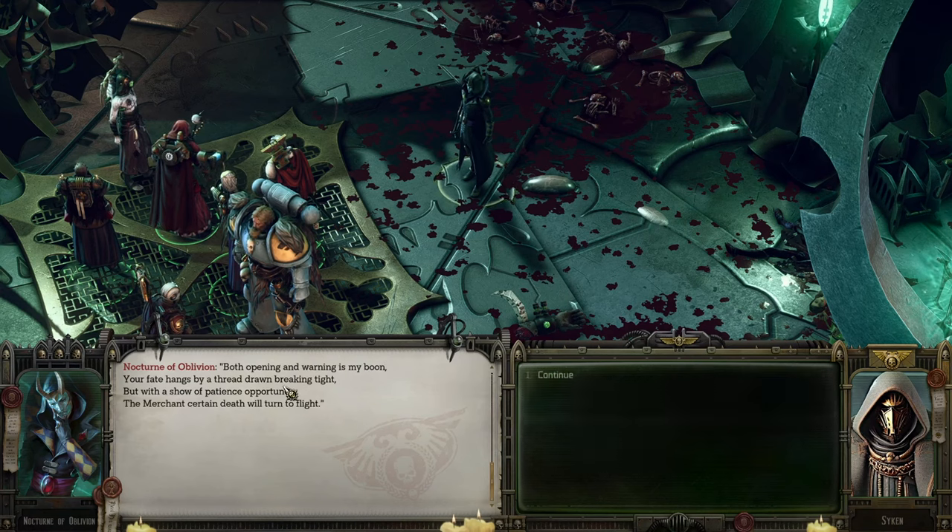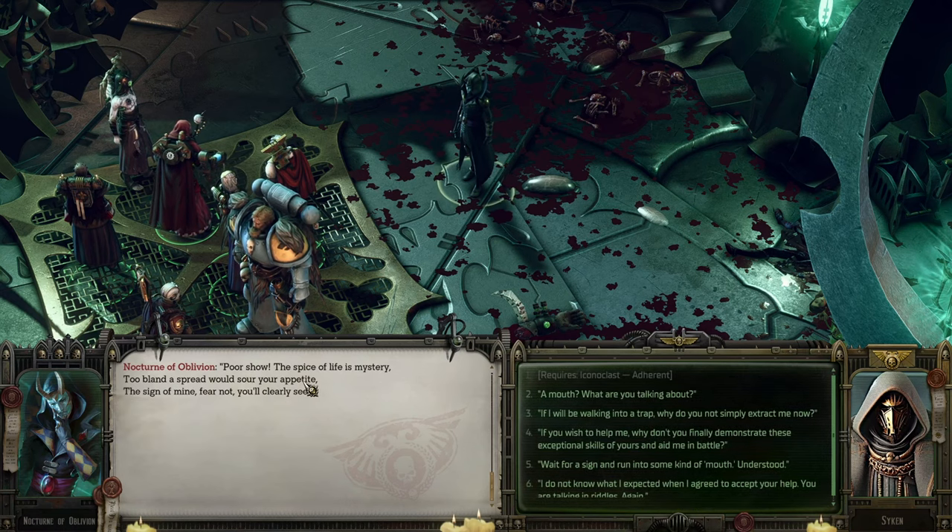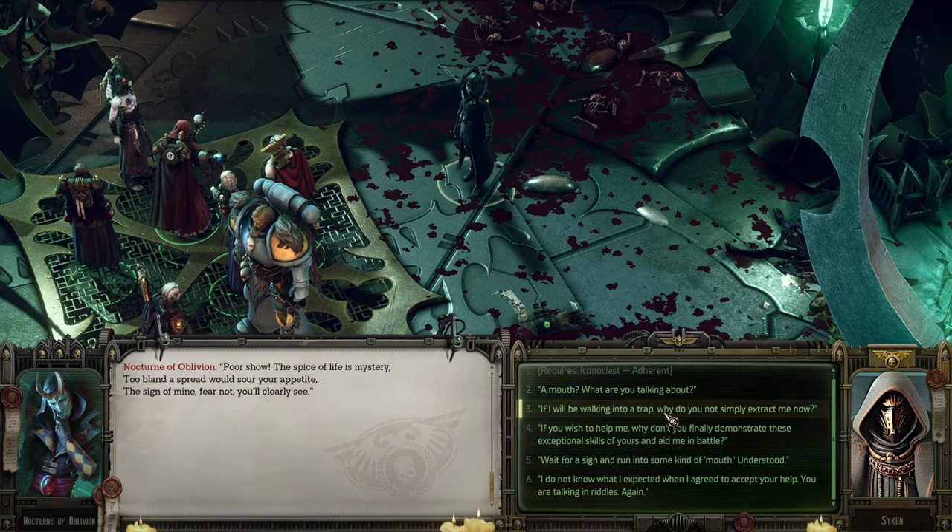'I'm listening. Both opening and warning is my boon. Your fate hangs by a thread, dawn breaking tide. But with a show of patience opportune, the merchant's certain death will turn the fight.' What does the sign mean? 'Poor show — the spice of life is mystery, too bland a spread would sour your appetite. Fear not — you'll clearly see.' If you wish to help me, wait for a sign and run into some kind of mouth — what?